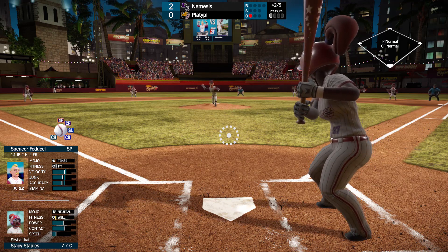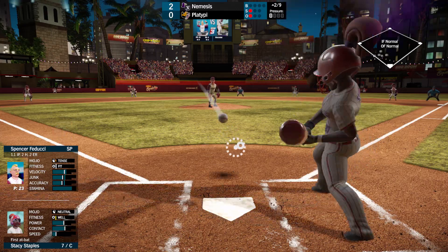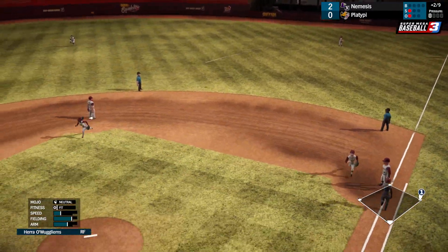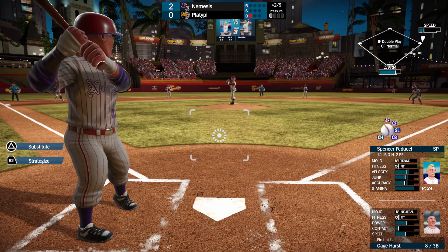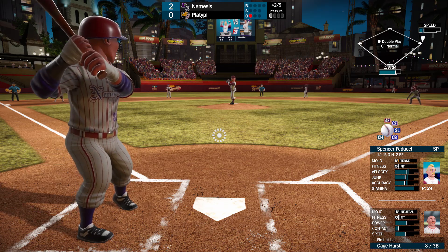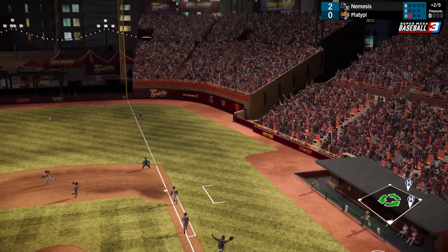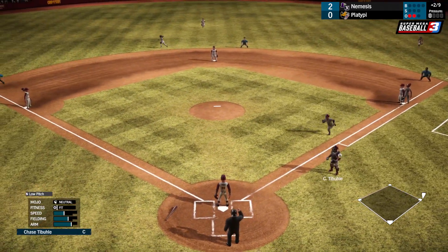Stacy Staples. I think some of these people have lost some power, so we might have to contact swing a little bit more with these guys. Gage Hurst — they're a rookie. 96 power, but that is chopped up, and that'll be an easy out number two.